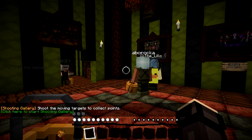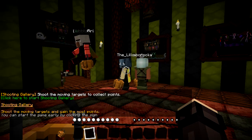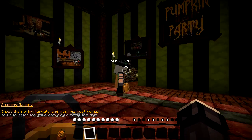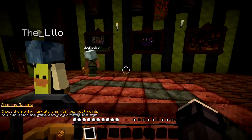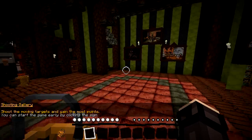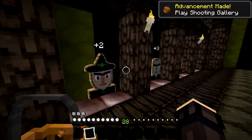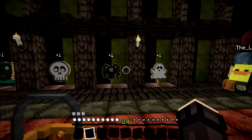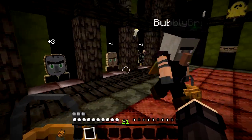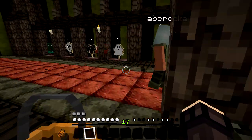Shoot the moving targets to collect points. Alright here we go — I'm excited! Let's do this! These are the point values — a villager is negative one and a cat is negative three. Don't hit a villager, don't hit hope in the face! Will it start by itself? Yes — okay, we're doing it!